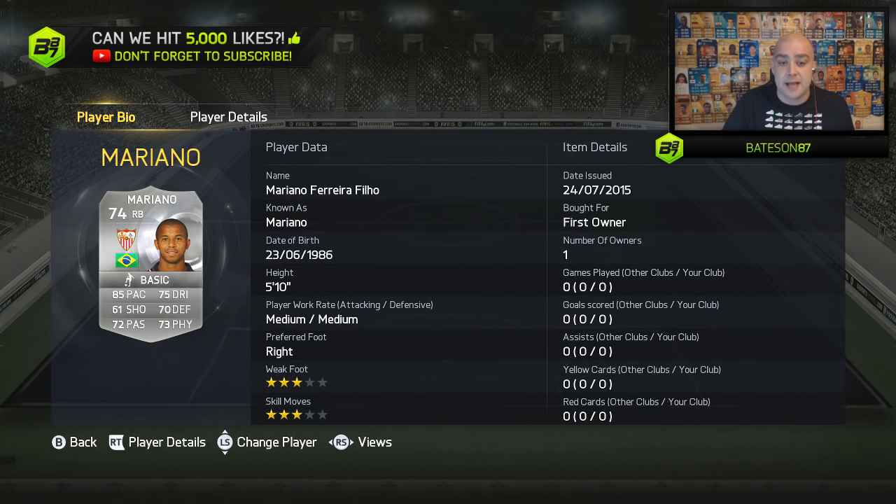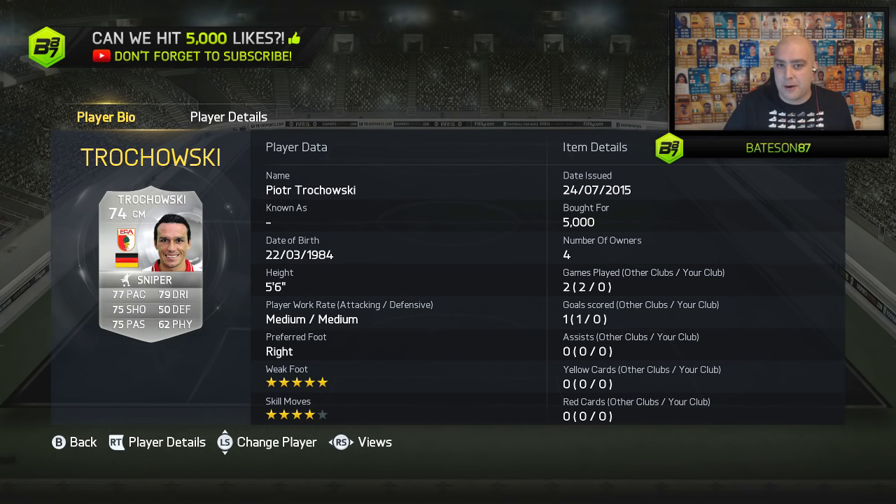On the screen now you are seeing one of the silvers from yesterday's batch of releases, which is Mariano. He has gone from Liga 1 to La Liga, joining Sevilla. A very nice looking player and we were lucky enough to pack him earlier on today.